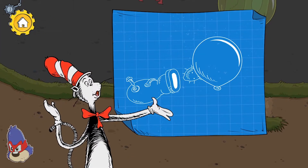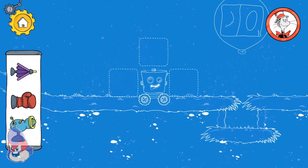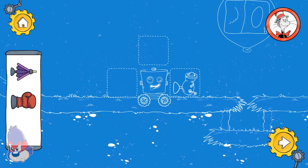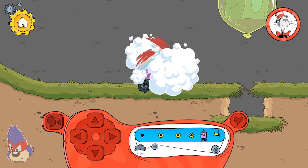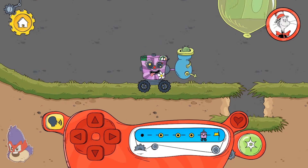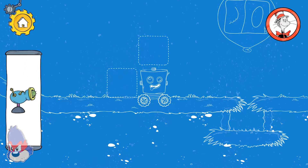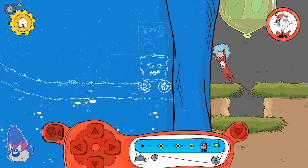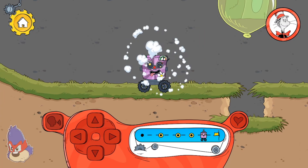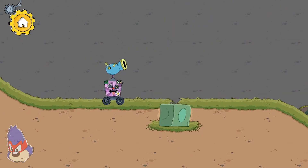Burst the bubble to get what's inside! Let's take a good look at the problem! Let's try a different solution! That should be the right tool, but I think it needs to be placed in a different spot! That cactus ball popped the bubble — well done!